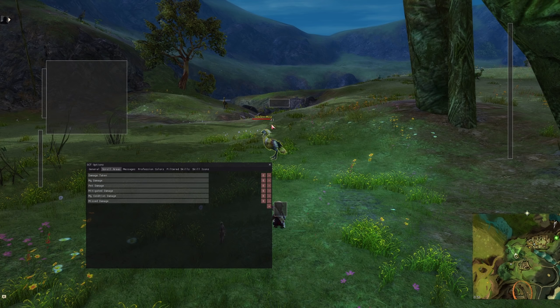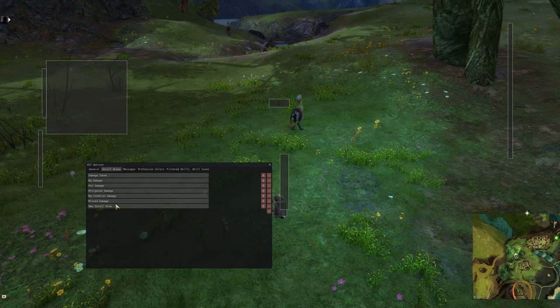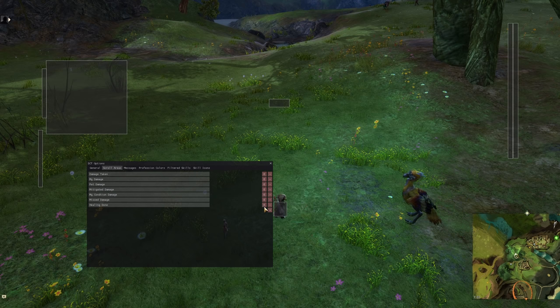What I'm going to set up with you guys here is I want to see my healing. I'm going to put my healing over here — I've already got damage taken listed. What I want is damage healed on the right. Similar to how I have damage going out and condi damage going out, I want damage taken and damage healed. So I'm going to click the plus to create a new scroll area and call it 'Healing Done.' Then I'm going to edit it, move it over, make the text aligned to the right of the bar.